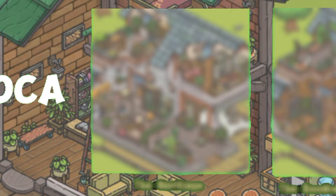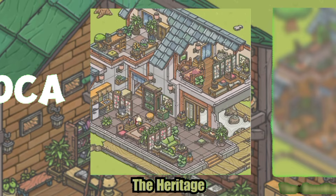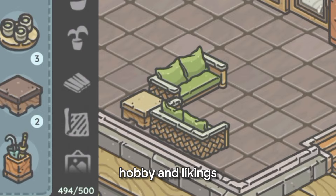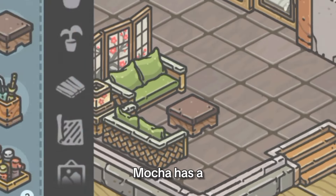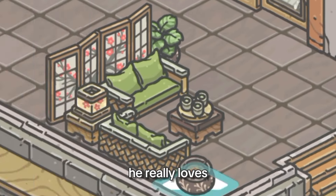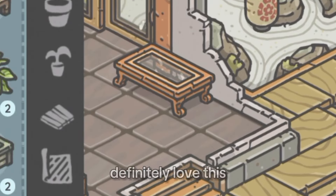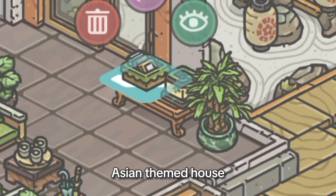Now let's go to our second design, the Heritage. This design is based on Mocha's hobby and likings. Mocha has a very Asian personality. He really loves antique furnitures and, of course, the tea. You'll definitely love this if you like Asian-themed houses.